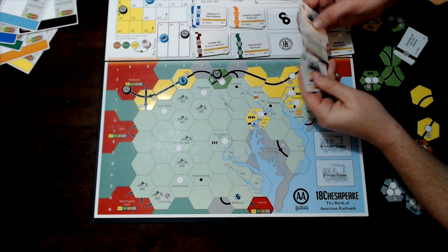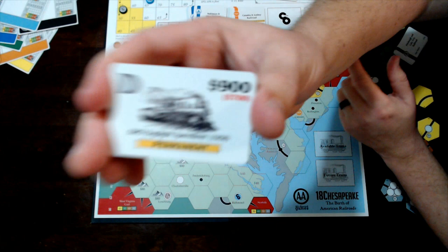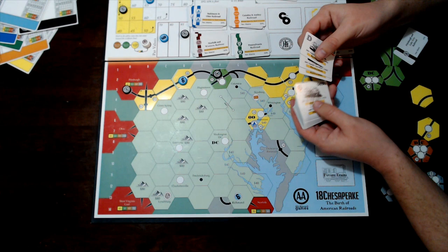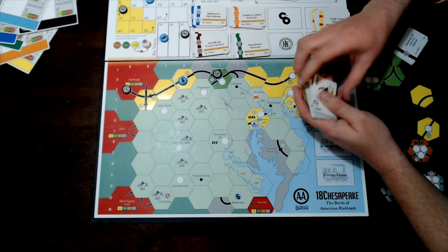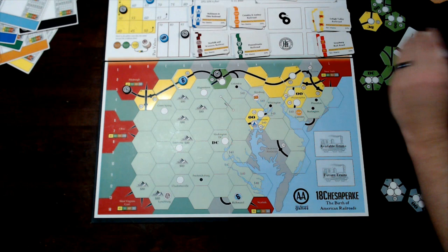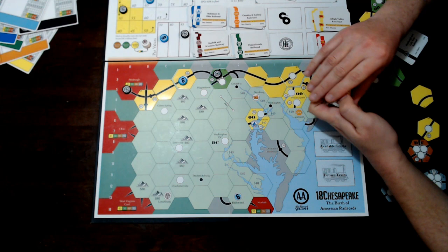D-trains additionally have a trade-in discount price of $700. If your company owns any other train — typically a 5 or 6, possibly a 4 — you can trade it into the bank for a $200 discount and buy a D-train for $700. Trading in a 4-train also conveniently rusts that 4, which can be very advantageous.